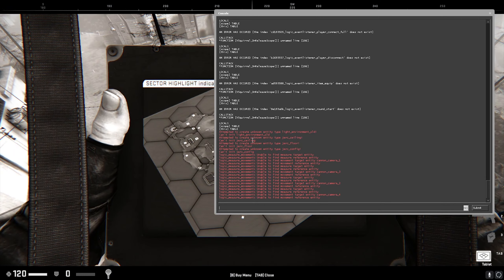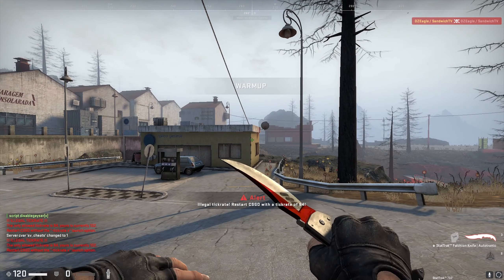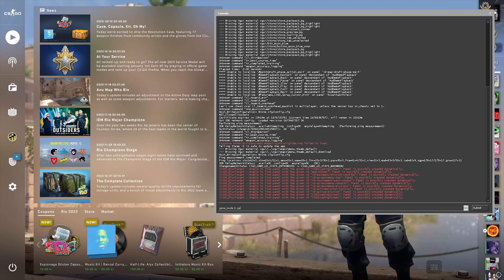If you are unsure, you can just run the script on the map and it will tell you if you're running on the wrong frame rate or not. So load up the game. You open Ember in Danger Zone mode by doing game_mode 0, game_type 6, map dz_ember.